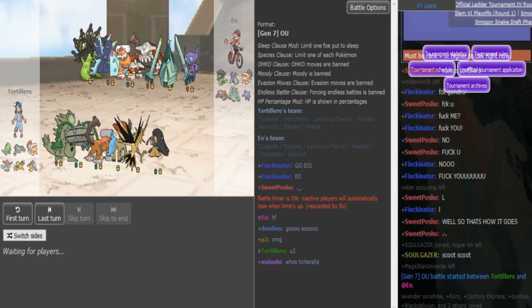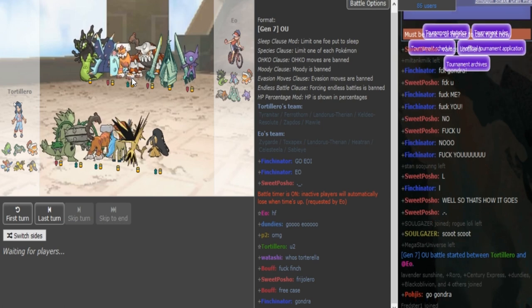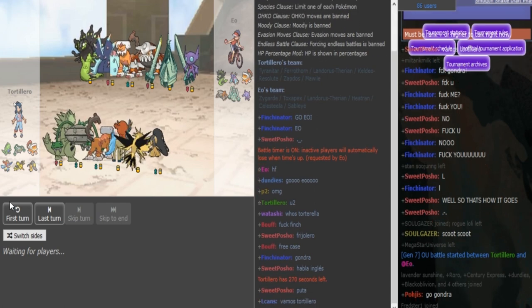This is basically a fatter type of team than you would expect EO to bring. It has no hazard control, so he's basically forced to lead with Sableye and go for Protect to get it mega evolved, so that the Ferrothorn cannot get up hazards or the Lando cannot get up hazards.